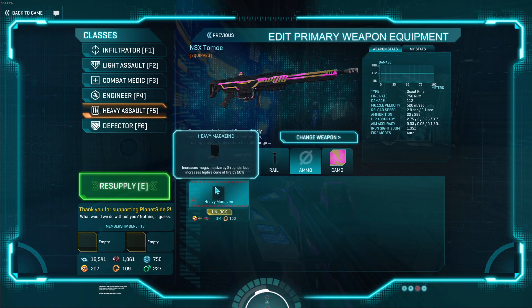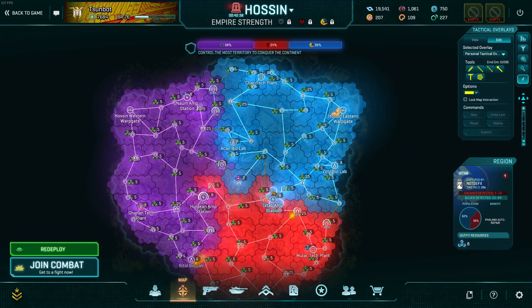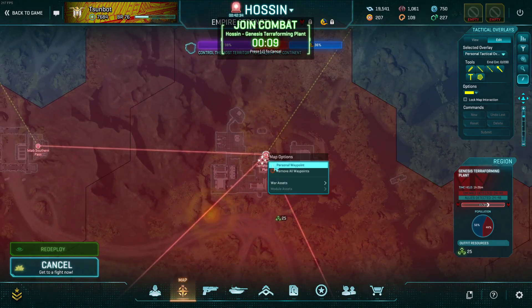For the ammo slot, the heavy magazine is arguably worth running, though it will hit your panic hipfire capability. Still, five extra rounds is a very big upgrade on this weapon and you can justify it if you want. I don't think it's absolutely essential, but if you really want those extra rounds it's a decent option.